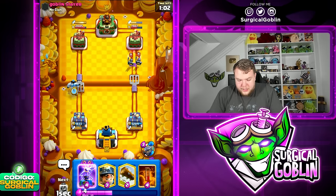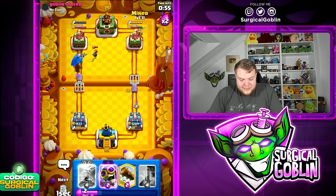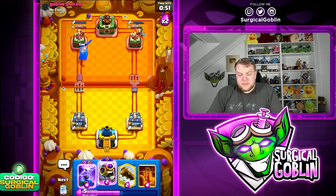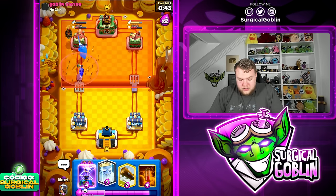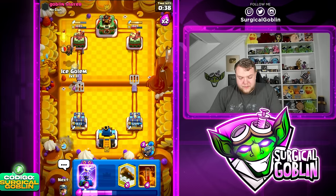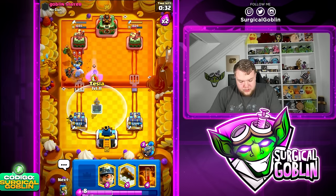He drops Guards as expected — we force them out, awesome. Ice Golem left side to tank, then Ability. Even though it's last second, Ability is still annoying especially with Dagger Duchess out of ammo. Should have gone Miner left side actually — look at the Ability getting so much damage. He barely drops Arrows and his left tower is already at 1085 HP. Keep pressure with Ghost and Ice Golem, then focus on defense.